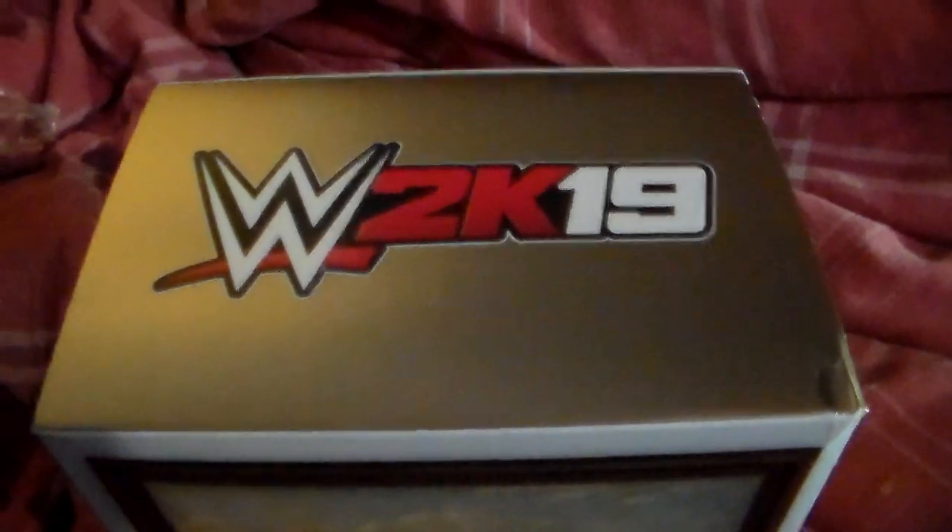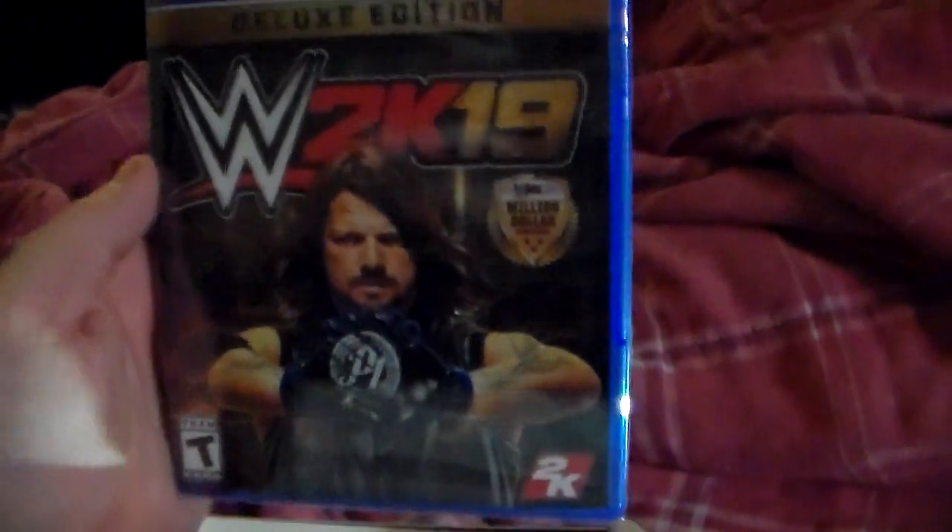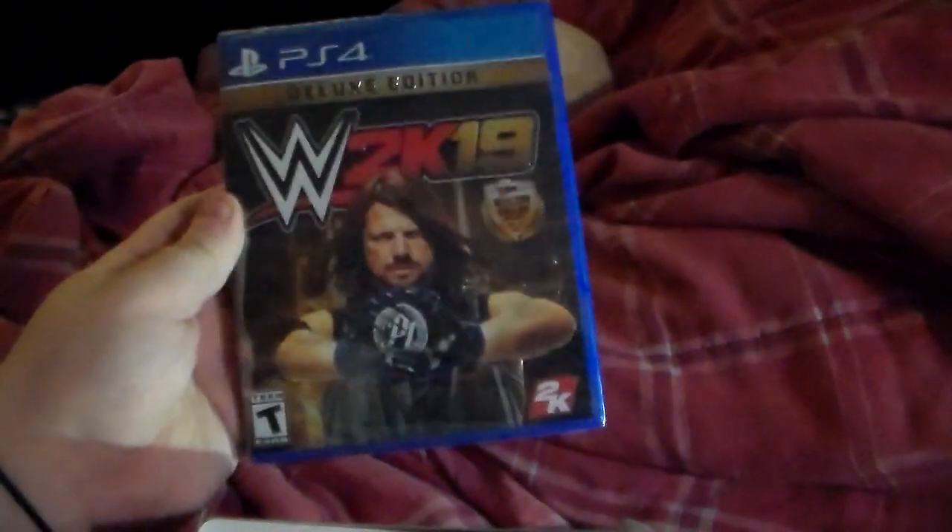On the top it says WWE 2K19, bottom 2K. I'm going to try to carefully open this — oh, I got a little dent there, oh well. So we pop the top and starting off at the top here you have the official game itself: the deluxe edition of WWE 2K19 with the phenomenal AJ Styles on the front. Here's a spine shot, and on the back you have Cena, Daniel Bryan, Charlotte Flair, and a million dollar challenge promo. We'll cut this open in a minute.